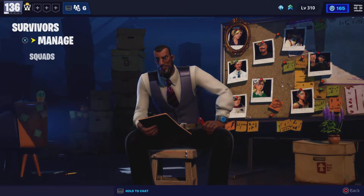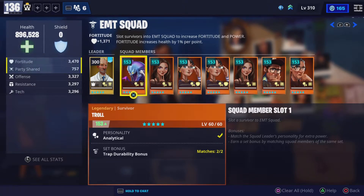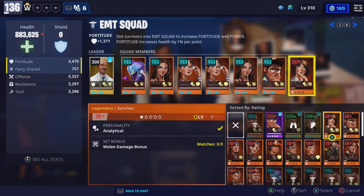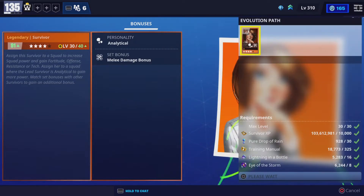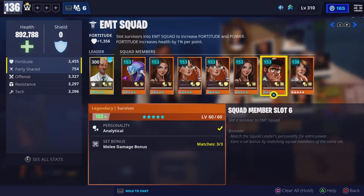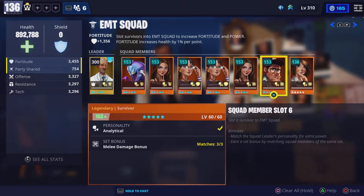Let me go to Squads and show you what a non-supercharged one looks like. Here is a non-supercharged matching one — this one is power level 138, and this one is 153 because it's supercharged.